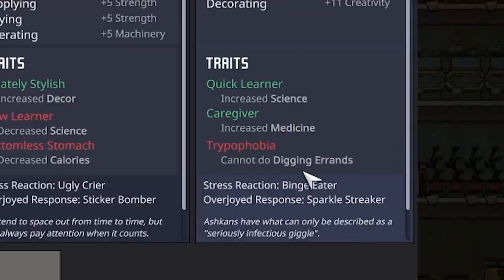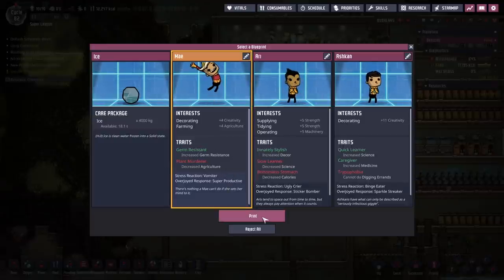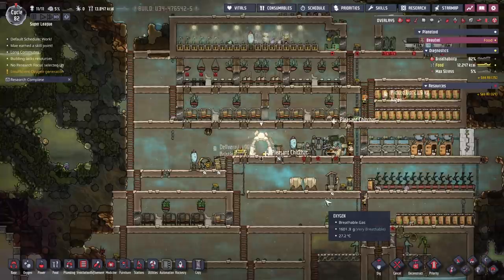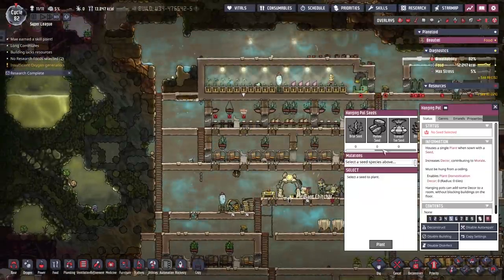Do I want somebody else again? Increased germ resistance, stylish decor, increased science and medicine — I don't need any of those. You can't do digging errands? Okay, that's against the rules, that's what everyone has to do. Decreased calories — I think you might be the best. Increased germ resistance plus decreased agriculture, we don't care about that. Also they stress vomit, which is kind of cool — well, I say that, it's wrong. It's gross. Stress vomiting is never a good idea.